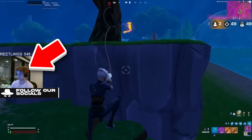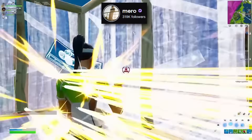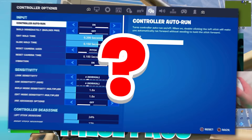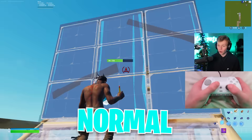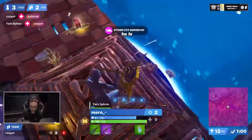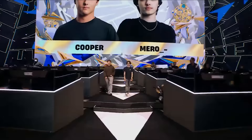Reach just dropped 50 elims in a solo squad unreal lobby. Mirro is out here having insane mechanics on controller, and Bush Camp Dad is top 500 on the unreal leaderboard. Today I'm testing each of these pros' controller settings to see how good they are for normal players like us, starting with Mirro, the actual goat of controller — over a million dollars in earnings, five FNCS wins, one global championship win.